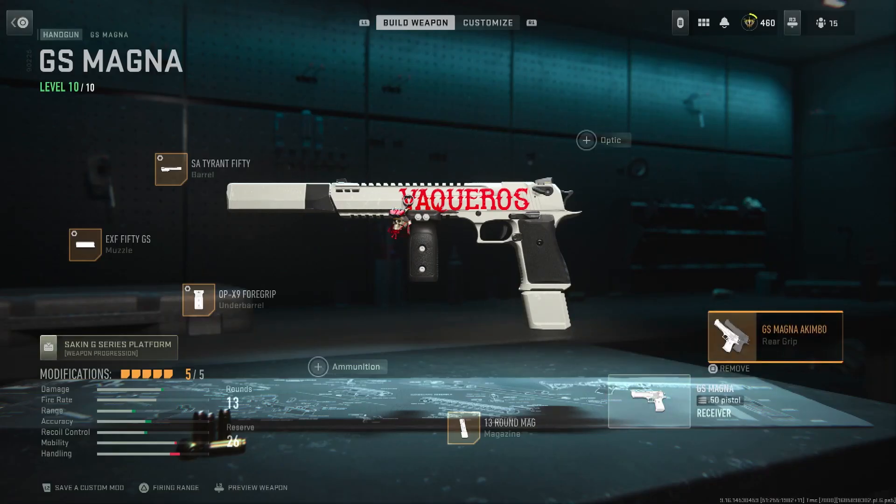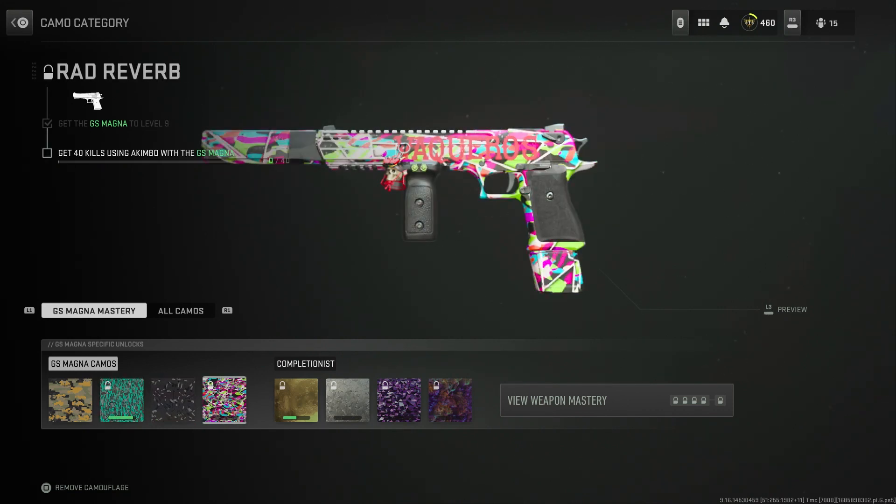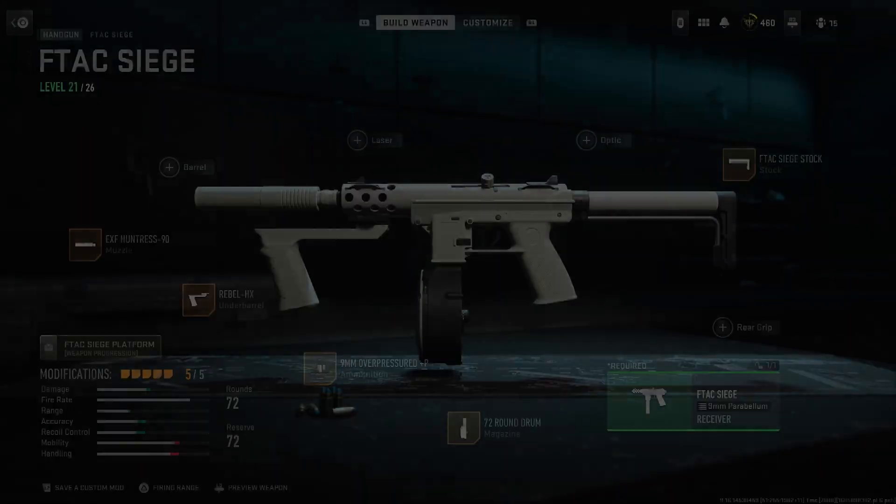For the camos, already got two of them done. We just have to do two more camos and then work on the gold. We have to get double kills — I just need to do it one more time — and then get 40 kills using the akimbo, which is gonna be fun. Then for gold we need to get three kills without dying five times.